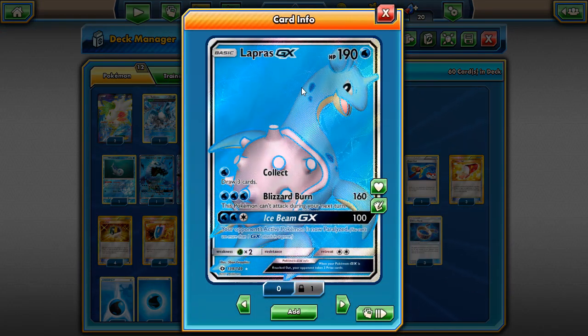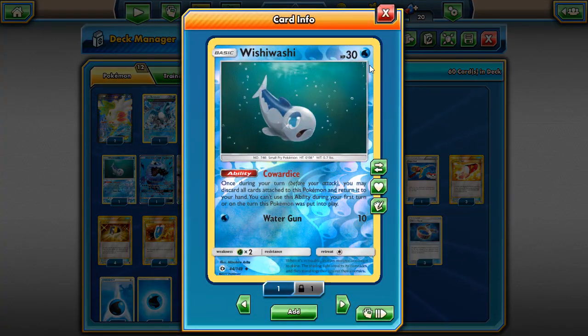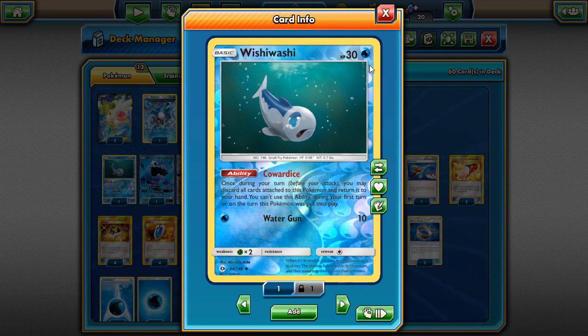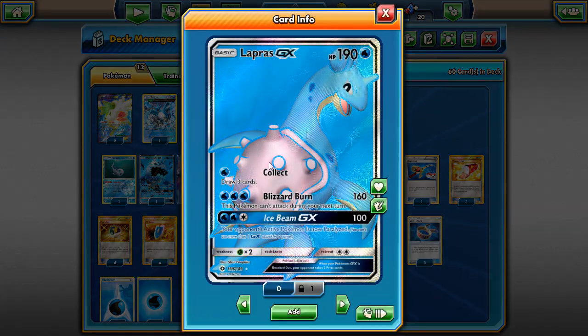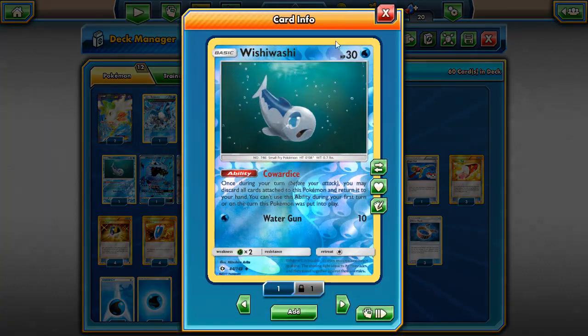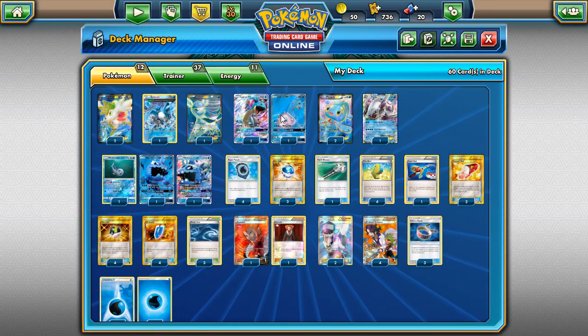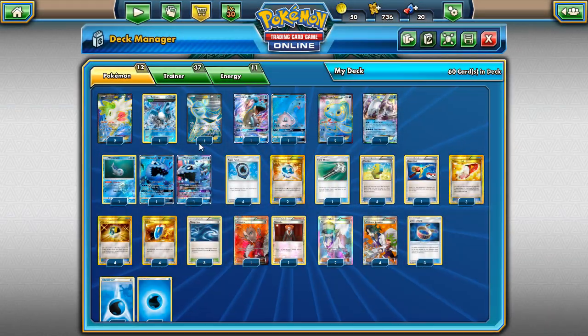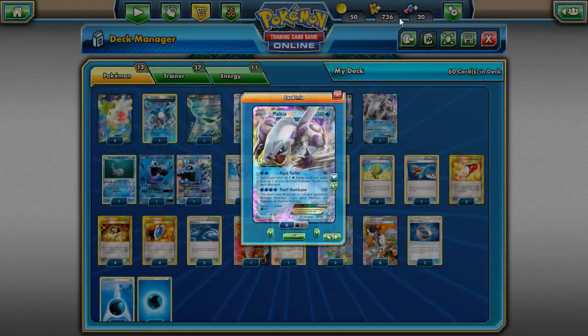Our main attackers besides Wishiwashi are our Lapras GX's for Blizzard Burn and Collect. We're going to pull off Blizzard Burn every turn thanks to the regular Wishiwashi with Cowardice. You have a Wishiwashi on your bench, retreat Lapras for free using Manaphy's free retreat, use Cowardice to swap back, then bring out Lapras. That's how you do Blizzard Burn every single turn - that's why we play this one copy of regular Wishiwashi.